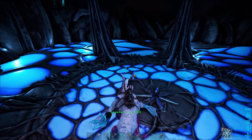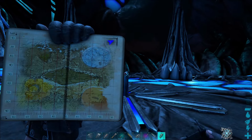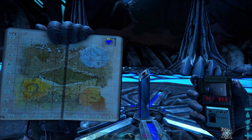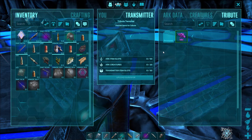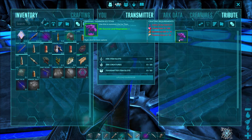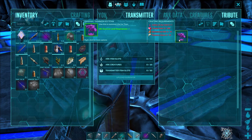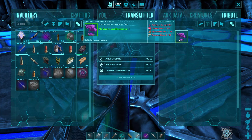Eventually you'll find your way to the Titan terminal at the back of the cave, located at 6.7 latitude by 85.8 longitude. In order to summon the Titan, you're going to need to put a few things into the terminal: 1 Artifact of the Void, 100 Corrupt Hearts, 10 Spinosaurus Sails, and 10 Therizino Claws.